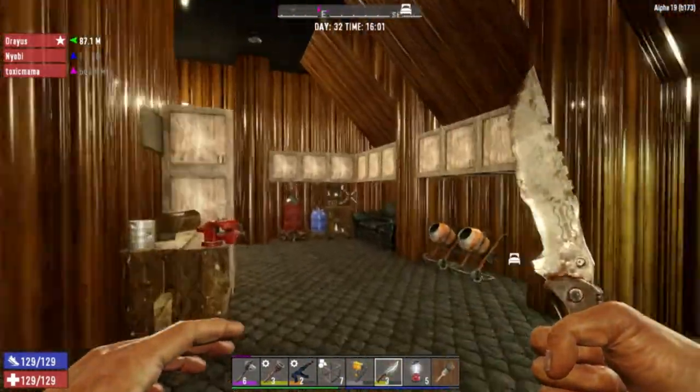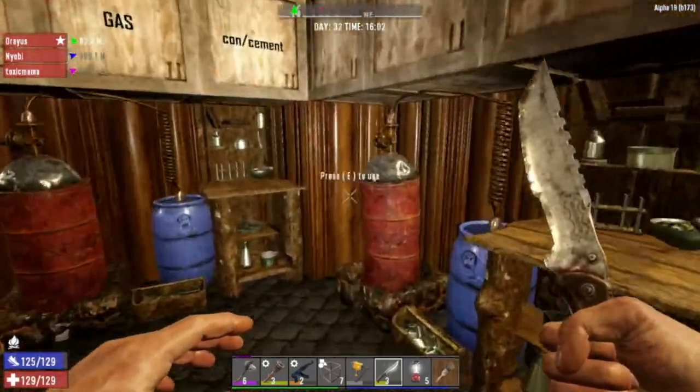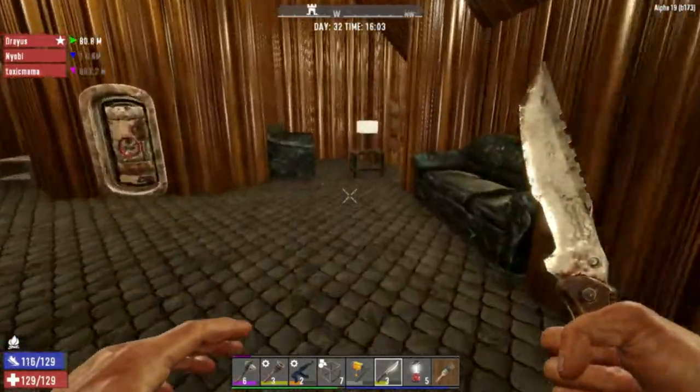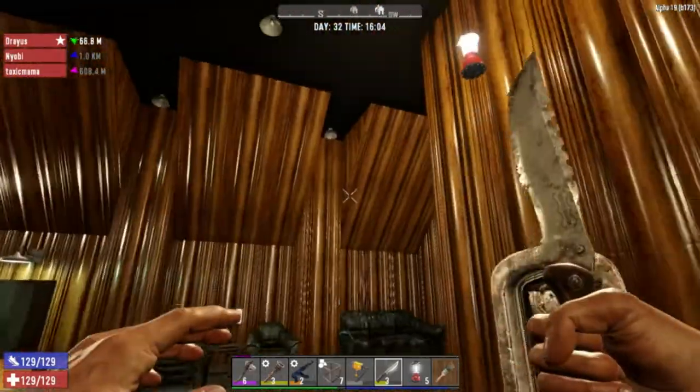This is our workstation, our workroom. We hang out and chill here and I spend many hours smelting — smelting sucks but it's fun. This is our little hangout room, just chill and relax.